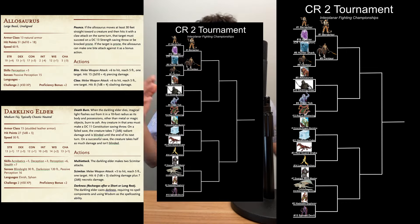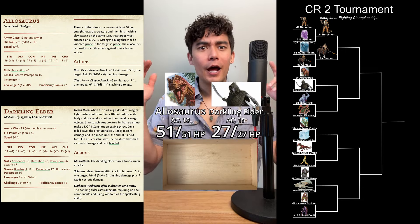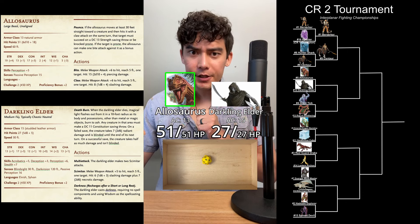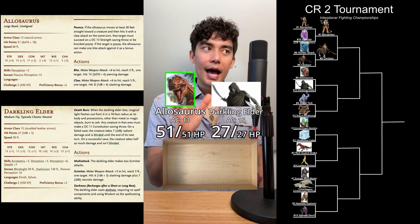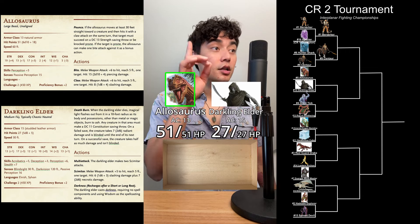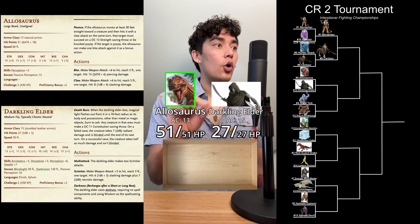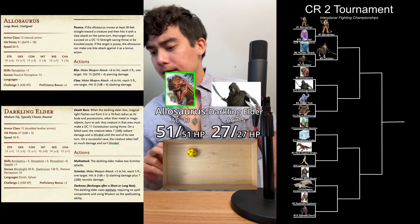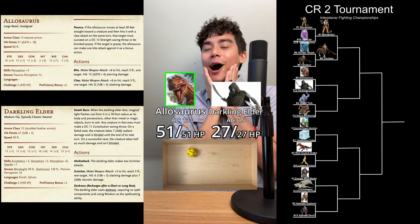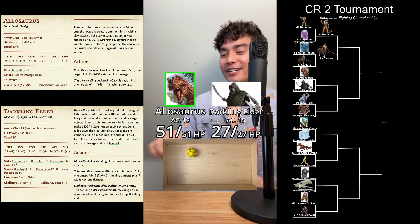Moving along in round 1 of our CR2 tournament, we got the Allosaurus versus the Darkling Elder. Who's going to win? There's only one way to find out. We got to roll. The Allosaurus is going to go first — going to use their Pounce ability. If the Allosaurus moves at least 30 feet straight toward a creature and then hits it with a Claw attack, that target must succeed on DC 13 Strength saving throw or be knocked prone. A 4 plus 6 — a 10 does not hit for the Dino.